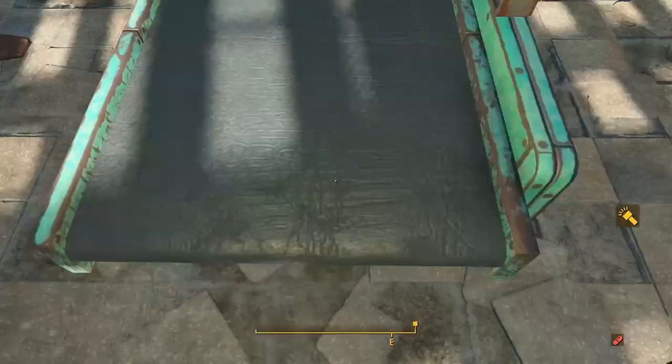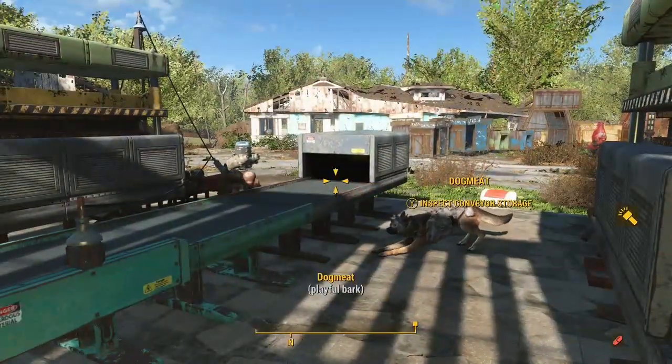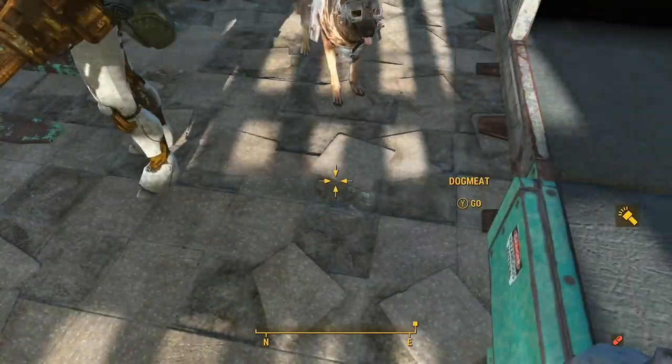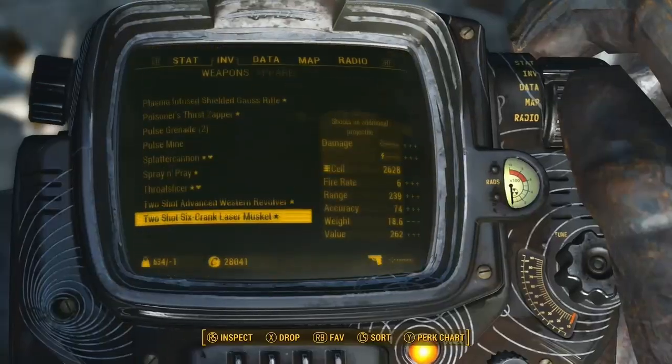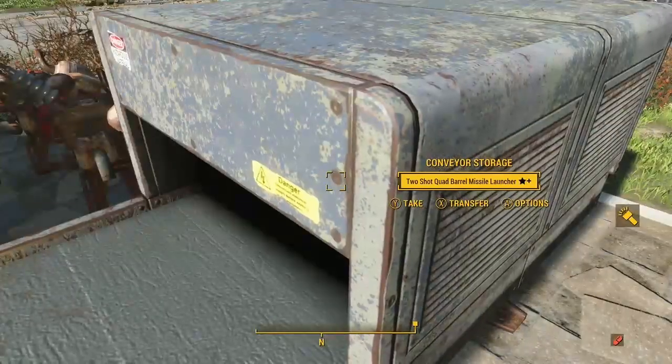So after I drop the gun on the machine, I'm gonna get Dogmeat to pick it up. Dogmeat is gonna bring the gun towards me and then he's gonna drop the gun. I'm gonna pick the gun up. See, I just went and checked to see if I got one, and I pick up this one right here.